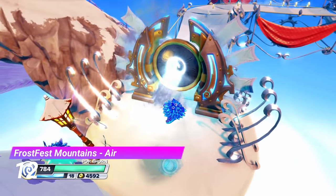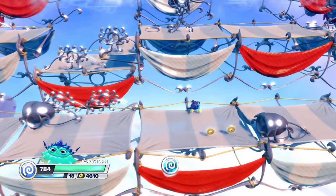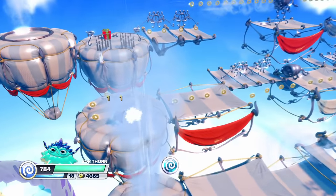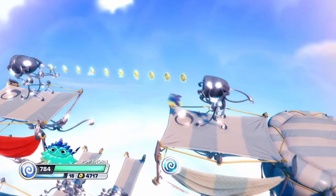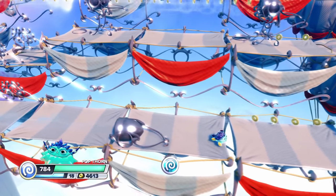In 12th place is the Air Gate from Frostfest Mountains. This gate uses a random fan mechanic in a really cool way — getting pushed by this fan will make your jumps go way, way further. And I have to say, it's incredibly fun. Once again, I just wish it was longer. All of the fun ones are over and done with in the blink of an eye.